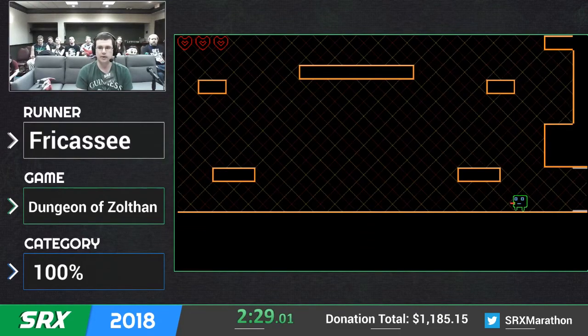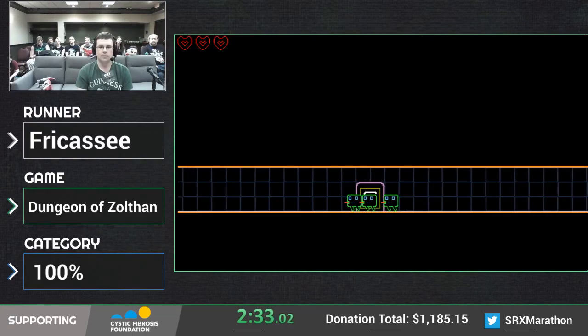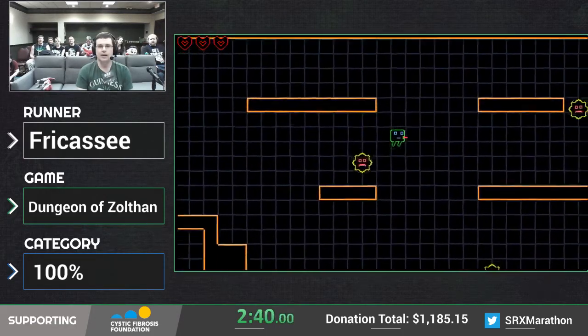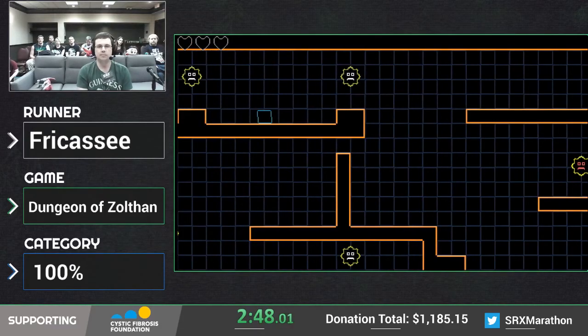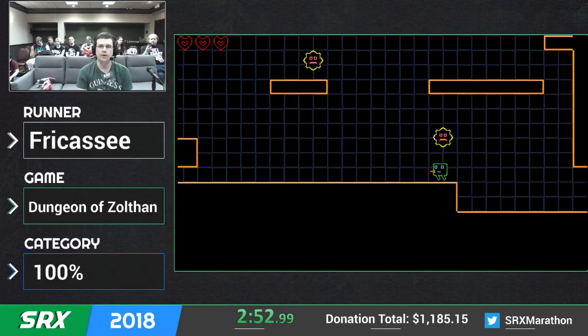Now that we got dash, we're going to be dashing for most of the run. So we have to go back. These guys do two points of damage, so we don't want to hit them. Well, I just did, so probably going to die here. Yep. So what I'm going to do is damage boost through that guy, so I shouldn't take damage before him.